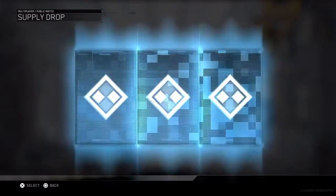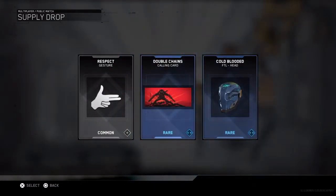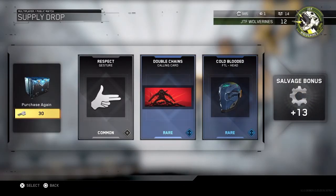Last supply drop — alright, we want an epic. Damn it, we didn't get an epic. We got another calling card and we got another headpiece.